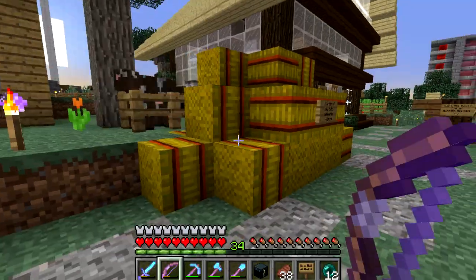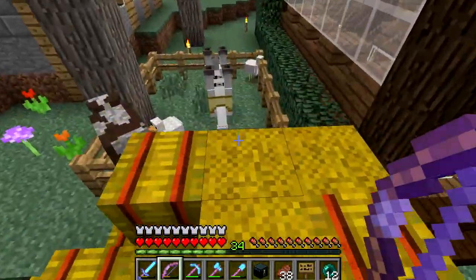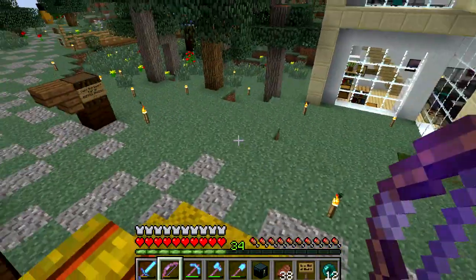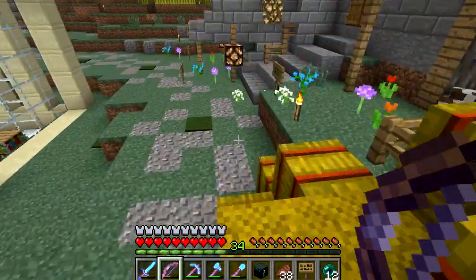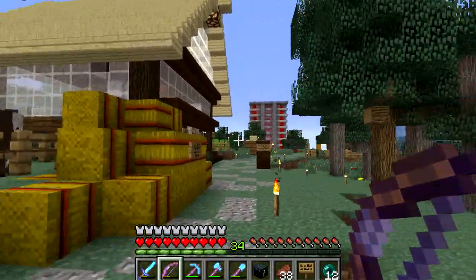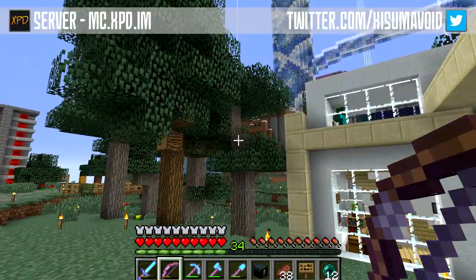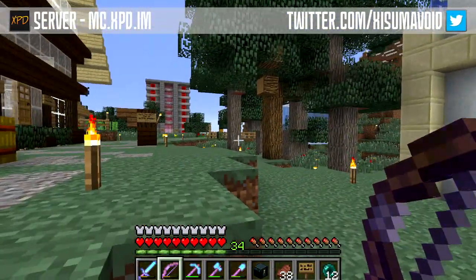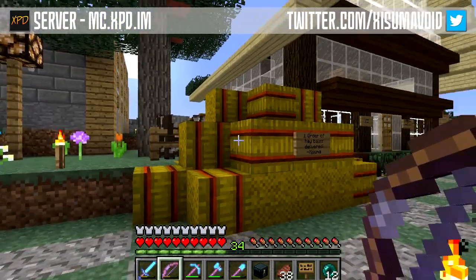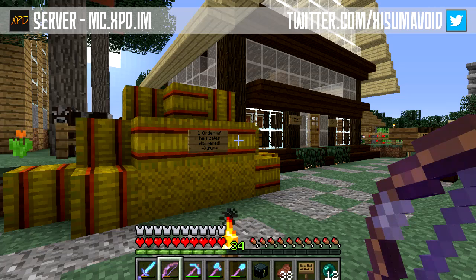I'm going to go grab a torch and put it on top just in case the light levels here aren't good enough — we do not want mobs spawning in this area. I think that wraps things up for this episode. Next episode we'll probably be continuing with something else to do with the horses — remember I said there are three new projects I want to start, and we've done the first one which is just to finish off the horse speedometer. So as always, if you have enjoyed it please do leave a like — it will always be appreciated. Thank you for watching and I will catch you next time.